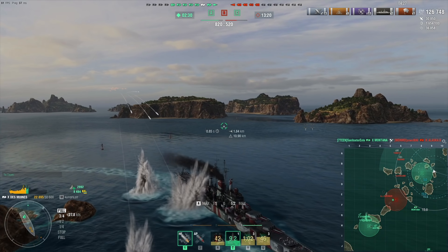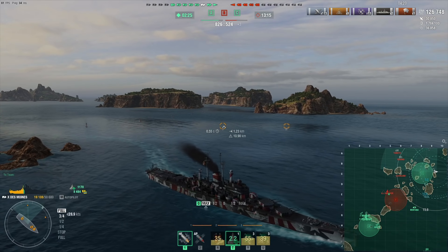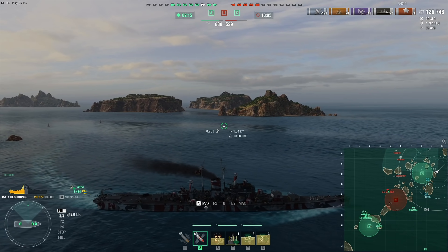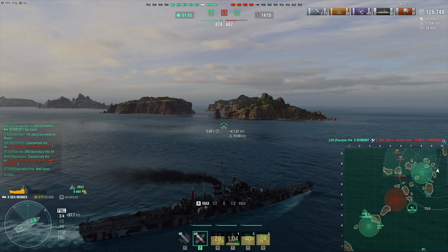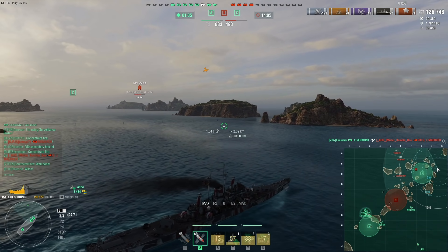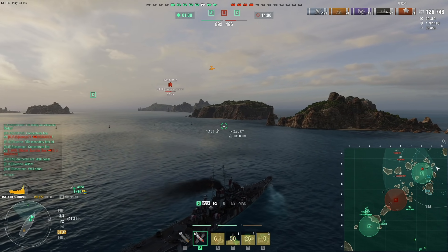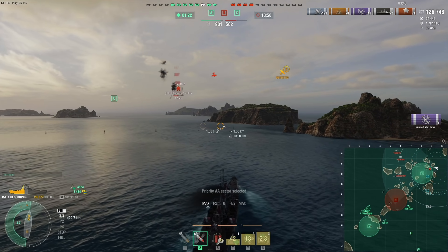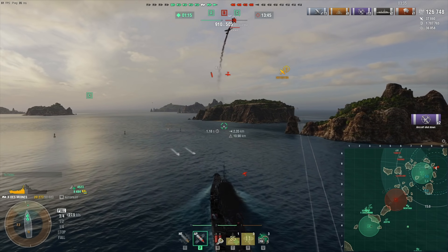We'll kite away and then turn around and go back because the game is ending in about four minutes. We don't even have to defend this cap zone but I kind of want to. I've been a real pain for the enemy team on this side — we've been outnumbered the entire time and yet control of the cap has mostly been in our hands. And even the CV keeps striking me. Des Moines anti-air is just not strong enough to make an Implacable not want to strike it multiple times in a row. It just doesn't feel right.